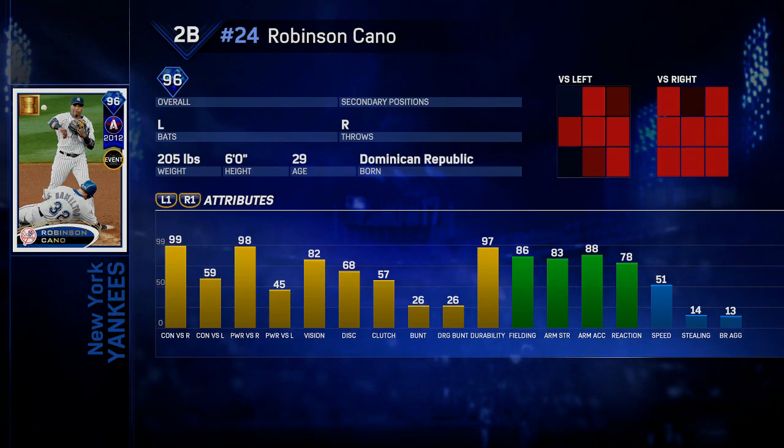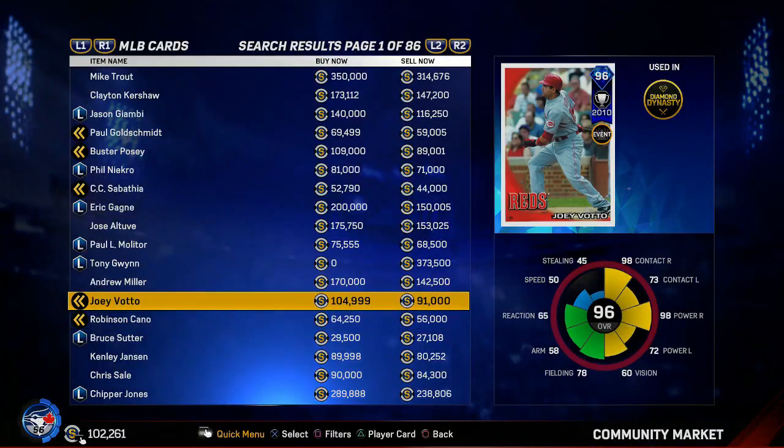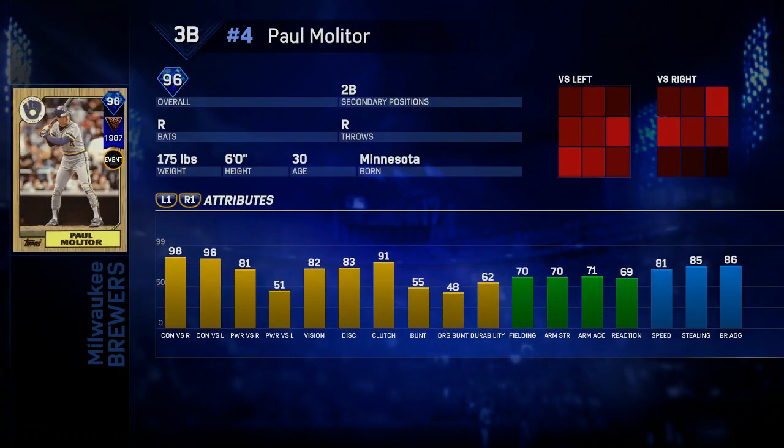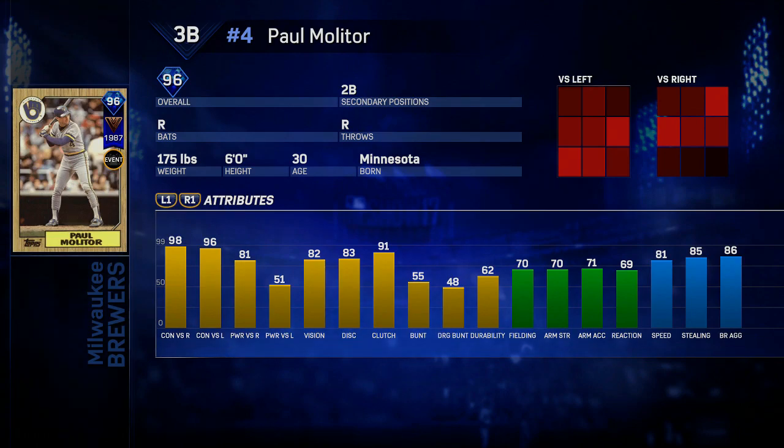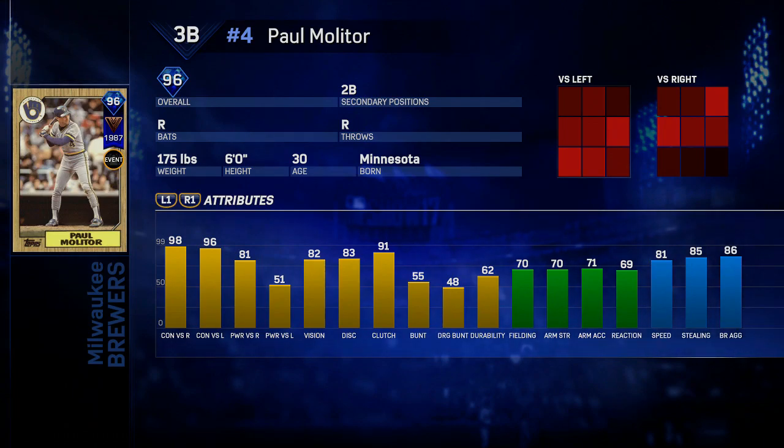I was close to doing a couple of them, so I figured why not just finish them off and get some stubs. I also sold some players that I don't use anymore — never in a million years would I insert them back in the lineup. So I made some stubs that way too. I have 100,000 stubs in the bank right now without spending a single penny of my own money. That's pretty decent.